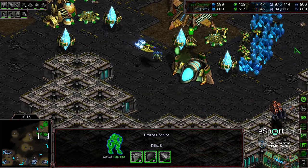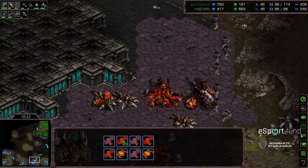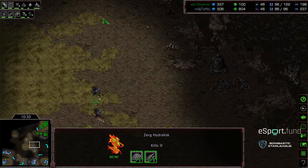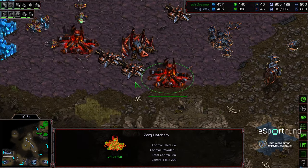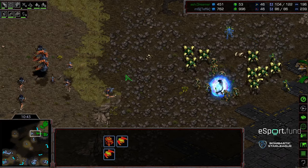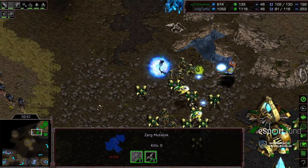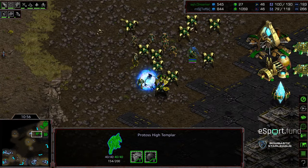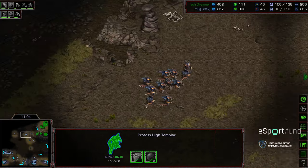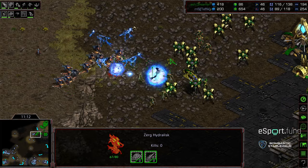Two corsairs are out for Dreamer. He's got three gateways, templar archives, psi storm finished — not at risk of getting busted, plenty of anti-air between psi storm and corsairs. It's possible these mutalisks can dive on those high templar, keeping Dreamer in a defensive position. Tefik is now running at four bases versus two base Protoss — not yet reflected in supply. Tefik has two evolution chambers. We see a small psi storm only catching three hydralisks — Dreamer should preserve that with low high templar count.